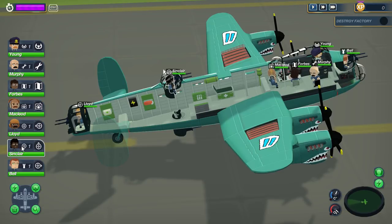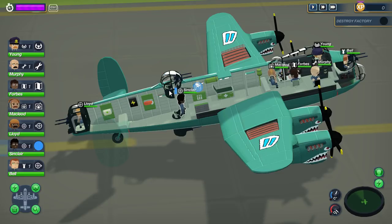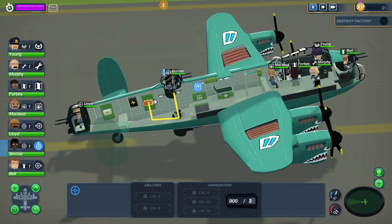They updated the game quite a bit. If you check out right here, we can automatically refill our gunner's ammo just by pressing R. It's so much more simple than having to click on them, make them go get the ammo, and then click back on their position. It's harder to micromanage in that sense, but now it's so much easier.